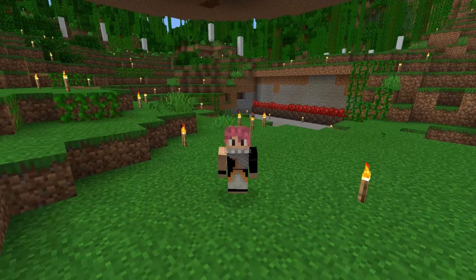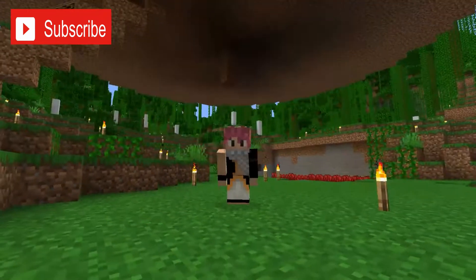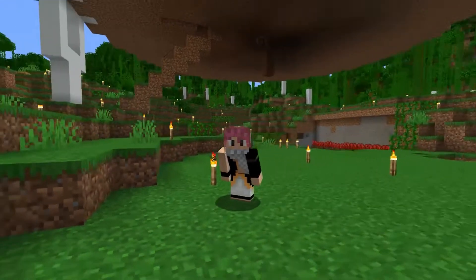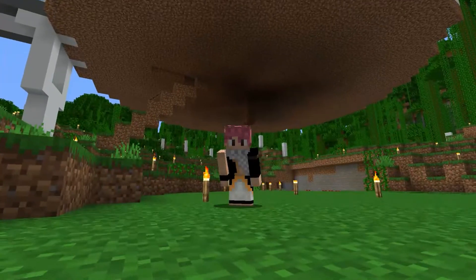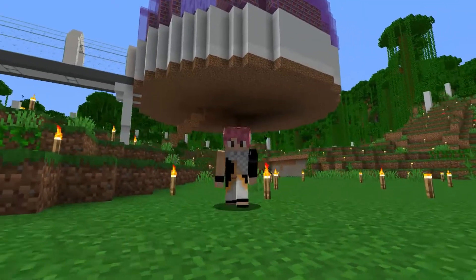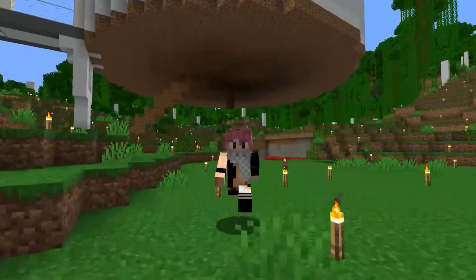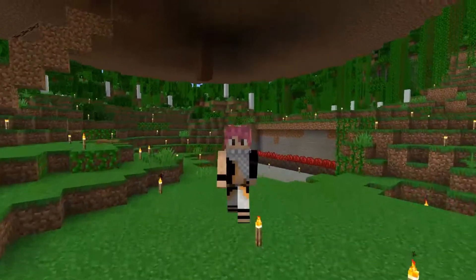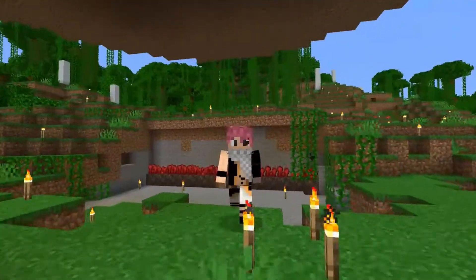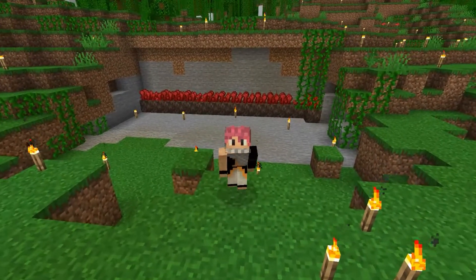Hello and welcome to another episode of Mighty Highs World. This is episode 93. Last episode we did some work at our enderman farm, but this episode we are starting off under the library we built quite a few episodes ago. This was actually my first time-lapse I ever did on this channel. So today we are going to be doing something pretty interesting, and the hint is behind me with all that nether wart.